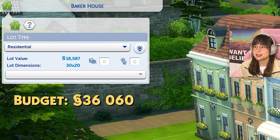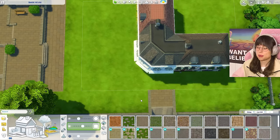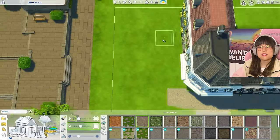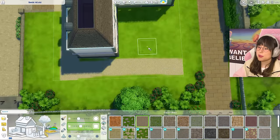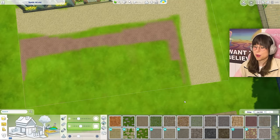Now it's time to do the landscaping. I want a walkway going out front like a city street, with something in the middle, and a back alley courtyard. I'm sketching it out first. I'll use a brick style for the streets and a different one for other parts.